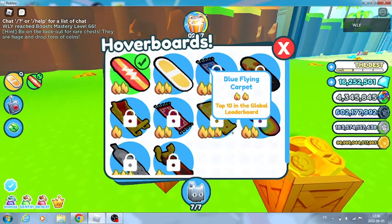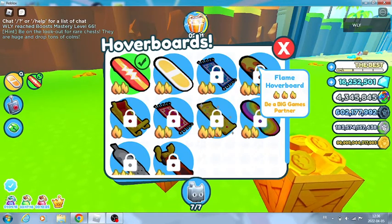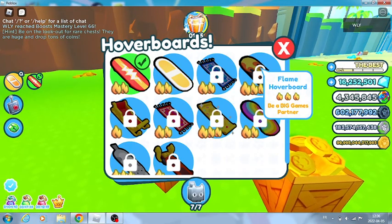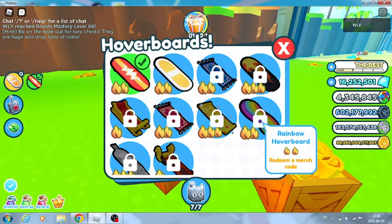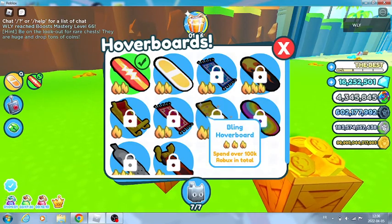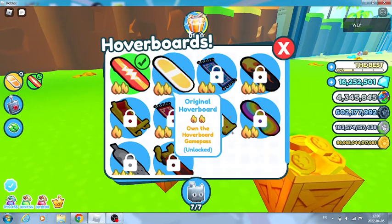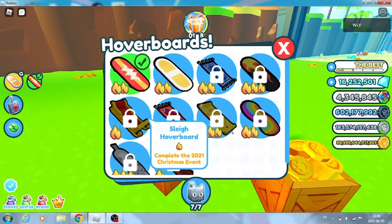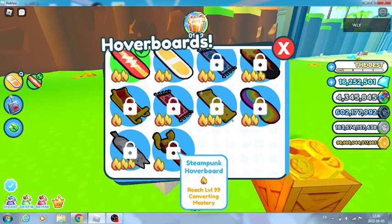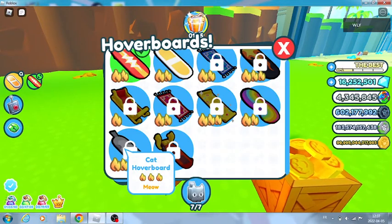I need the blue flying carpet, flame hoverboard - I am a Big Games partner, but why isn't it telling me that? Maybe this is a glitch. Rainbow hoverboard, Bling hoverboard - I need to spend a hundred thousand in total. I've spent like 2,000 Robux. Red flying carpet, Slate hoverboard, Steampunk hoverboard, Cat hoverboard - meow meow. You have to be fast to get it.